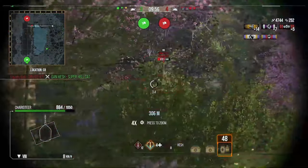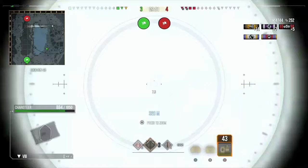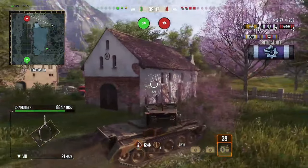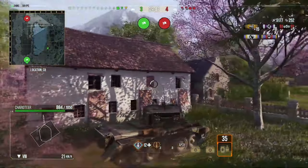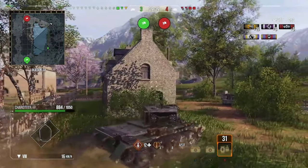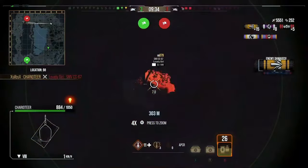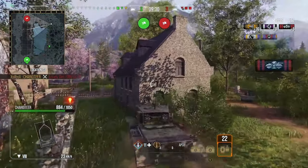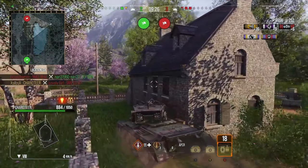He picks up another kill and a nice blind shot, putting him just shy of 5000 damage. They're now in a three versus four scenario. He had the tank destroyer in his sights with nice side shots, but unfortunately the enemy manages to evade and loses the spot. He advances to try and relocate him, spots him again, waits for him to turn just enough, and picks up his sixth kill putting him onto 5500 damage. Now it's two versus three — one enemy tank destroyer and two enemy artillery.